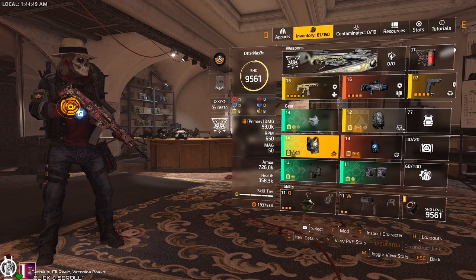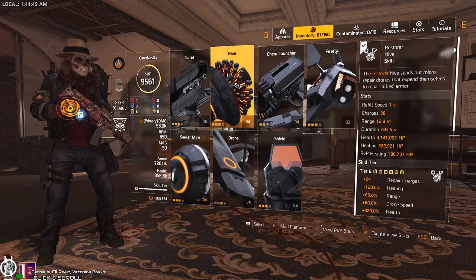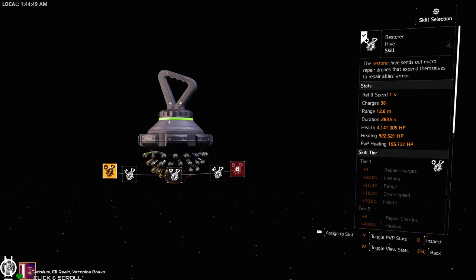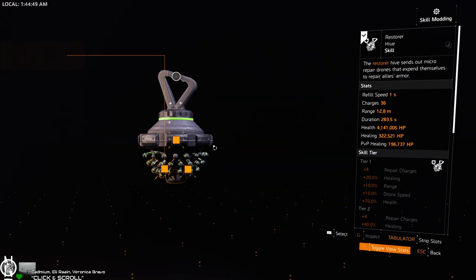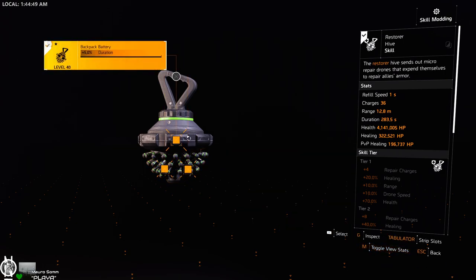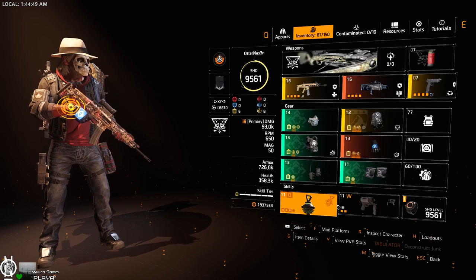For the offensive slot, I use the Scorpio so I can CC a little and give out the Opportunistic buff to group members. For skills, it's just the usual healing hive. For mods, you need a healing mod, repair charges — duration or range, whatever you prefer.